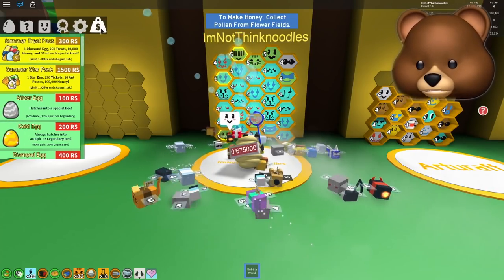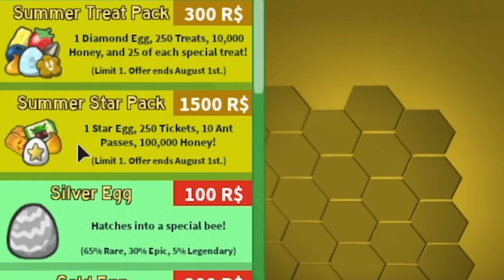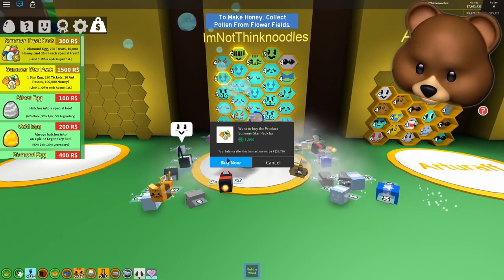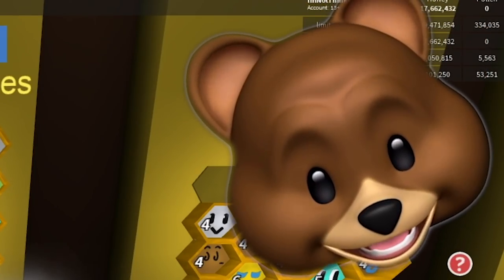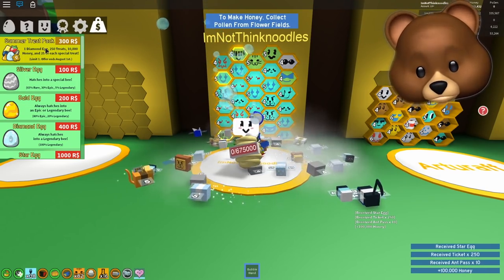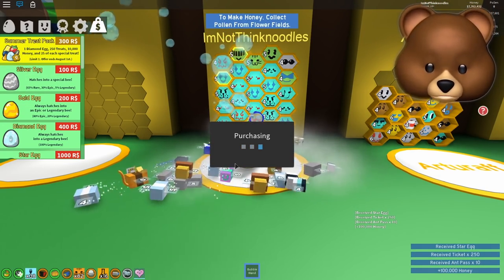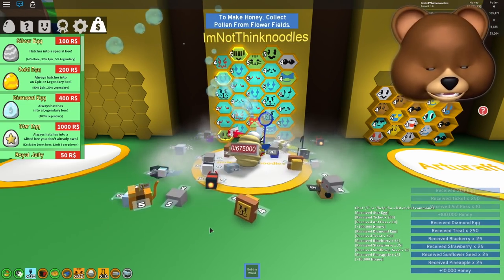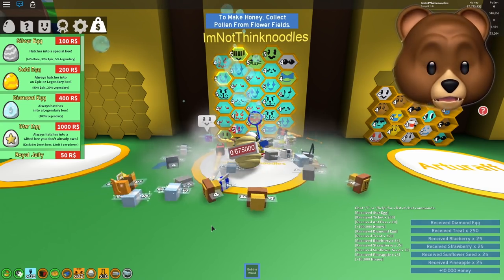So we hit the likes target - you guys wanted me to buy these, which gets us a star egg. So we'll buy this. Running out of Robux here guys, it's not working out too well for me. And we'll buy this. So we got a diamond egg. Star egg, diamond egg, ant pass, 100,000, $10,000, $90,000. Oh!